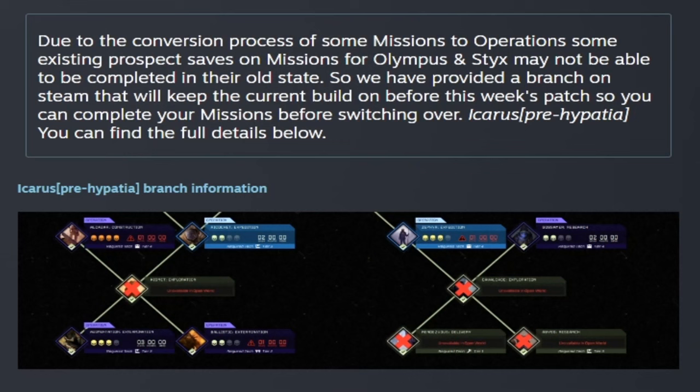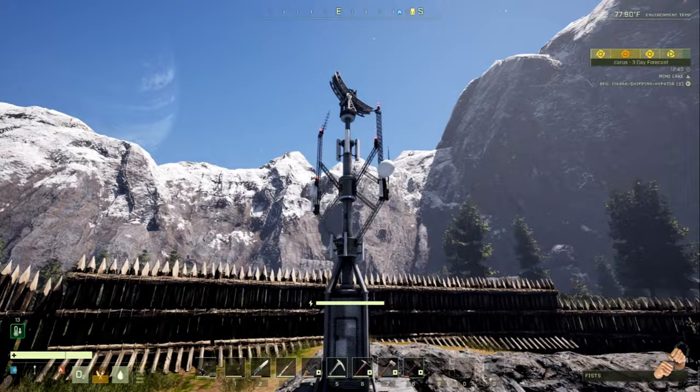Due to the conversion process of some missions to operations, some existing prospect saves on missions for Olympus and Sticks may not be able to be completed in their old state. They've provided a branch on Steam called 'icarus-pre-hypatia' that will keep the current build from before this week's patch, so you can complete those missions before switching over. Full details are available below.